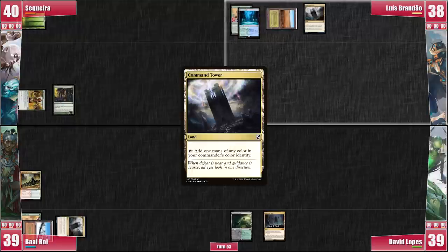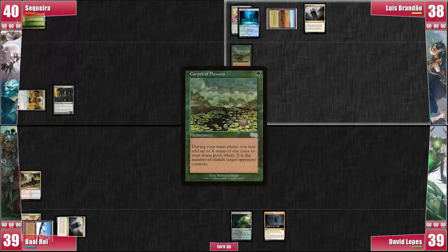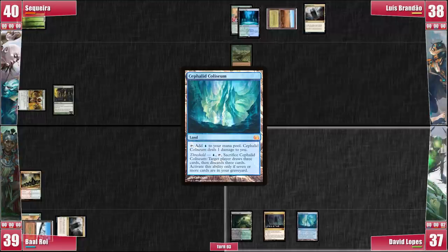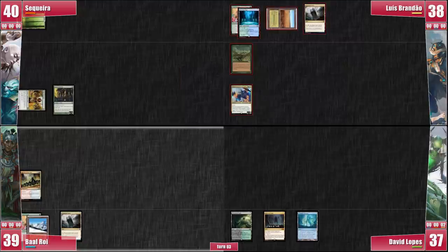Luis plays a Command Tower and casts a Carpet of Flowers. It's not very impressive considering there are exactly zero islands in play; however, he knows I will have to play an island eventually. Luis swings at David because he is the person most likely to need life as a resource, then untaps Derevi with its own ability. He passes to David. David plays a Cephalid Colosseum, thinks for a bit, and passes, much to our confusion.